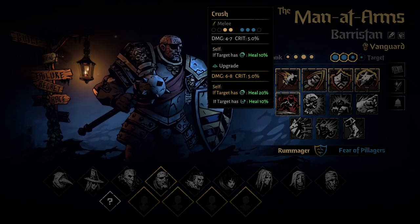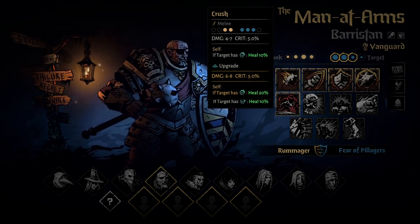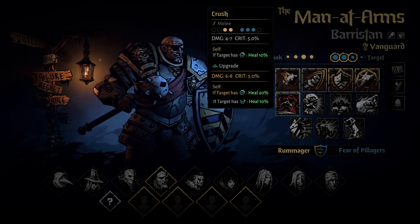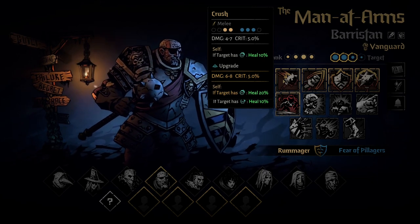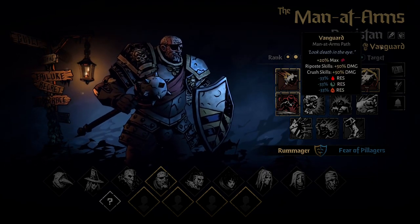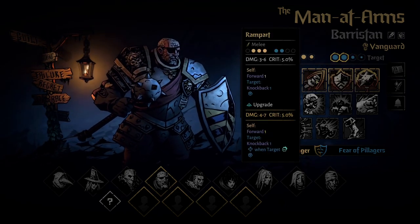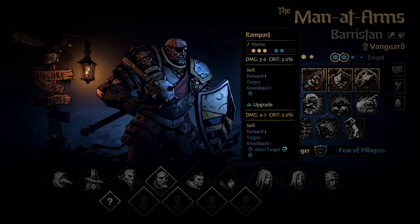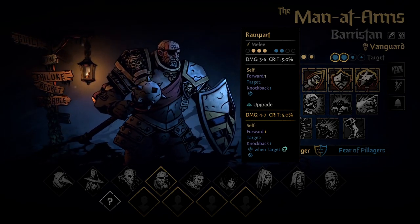Crush is a classic basic attack, useful on all classes, especially on Vanguard, because Vanguard's passive gives 50% damage to Crush. The next skill is Rampart — a shield attacking skill that works in positions three, two, and one, moves him forward, and can also daze enemies or even stun them if you combine it with combo.